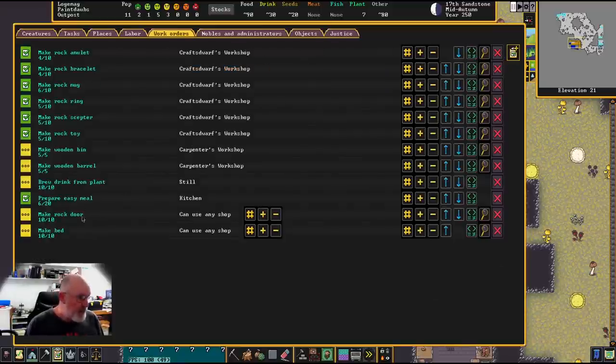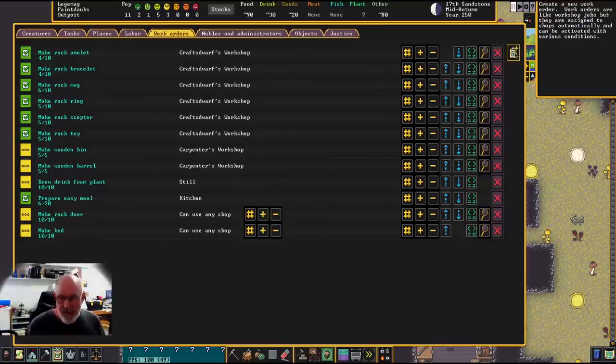That's the minimum of what we need to make a bedroom. We set this up a few episodes ago. We're going to create another work order for a container — dwarves need somewhere for their underpants, undergarments, socks, and mittens. Bedrooms often become quite messy because of the clothing left on the floor. The actual requirement is just a bed and a door, but a container is also useful.